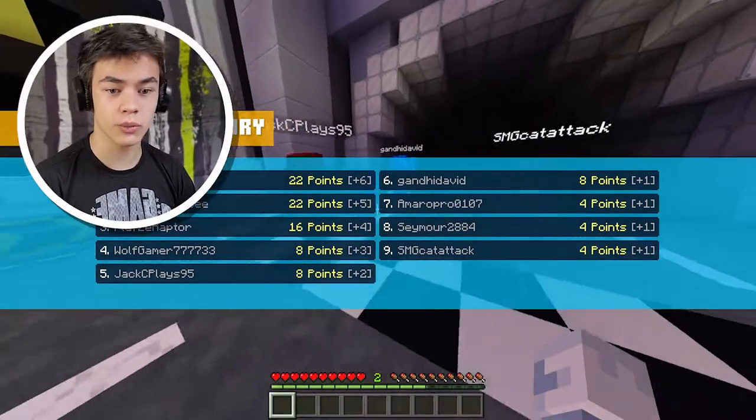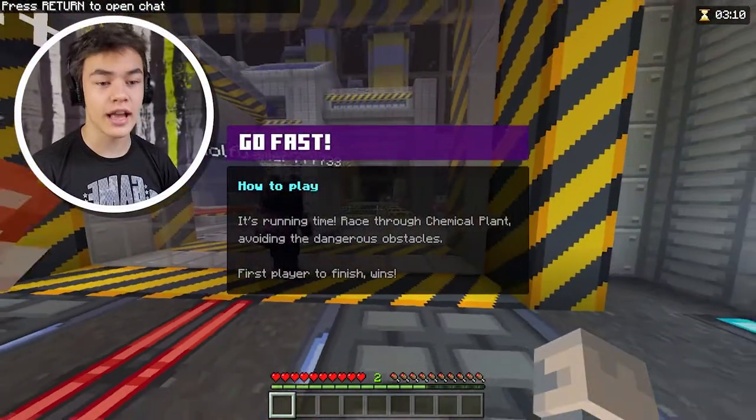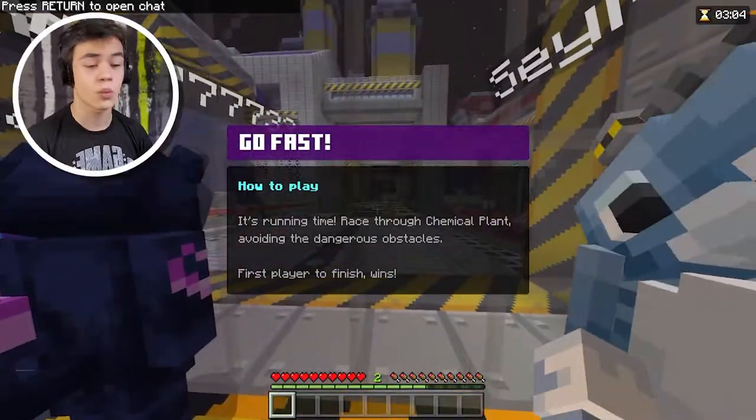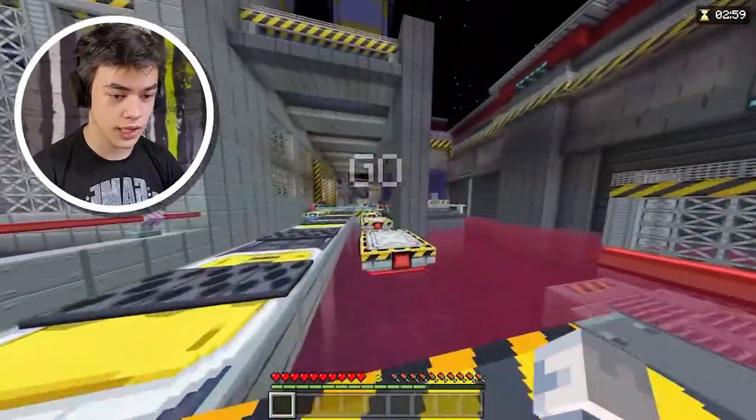Are we first? Oh wait, we actually got put in first and he got put in second. We just got to win this one. What is this? Go Fast. How to play: Race to the chemical plant and avoid the dangerous obstacles. The first player to finish wins. So it's just a plain old race.